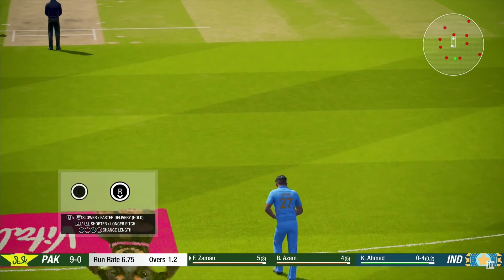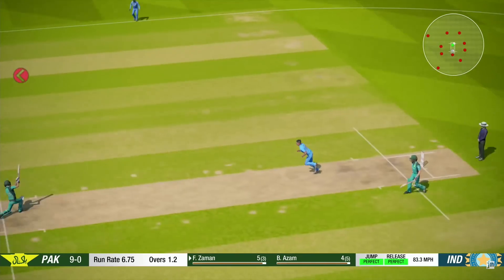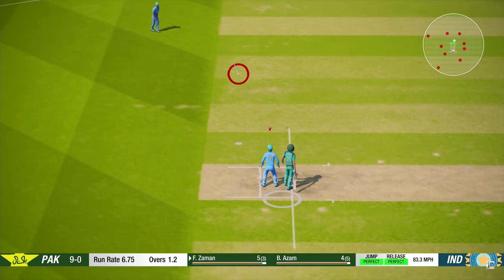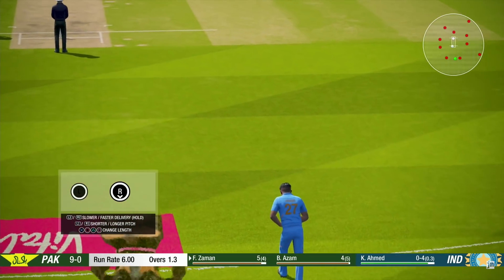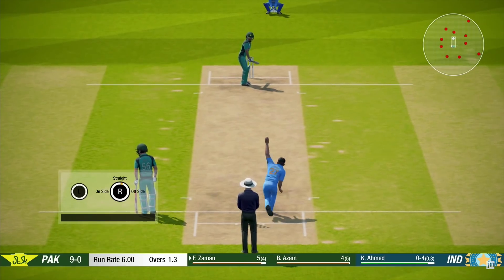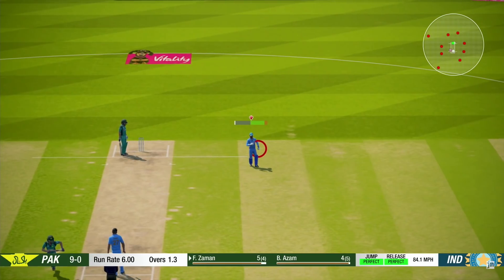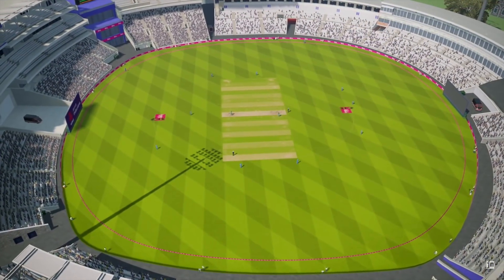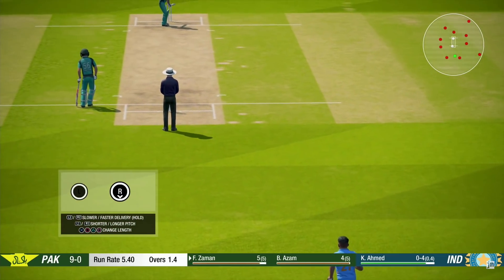They've got a run rate of 6.75 — 9 runs so far. That was another edge. That's what I'm saying: the bowling is better, and once it comes to limited overs matches the batsmen do tend to take a lot of chances, that's the reason why they get out. I bowled a slow bouncer there — 84 miles per hour. Normal speed is like 92, 95. Even though 95 would not really look like 95 but still.